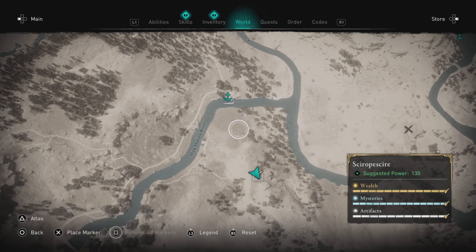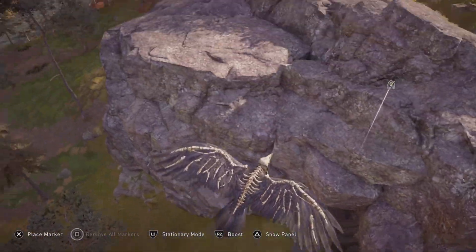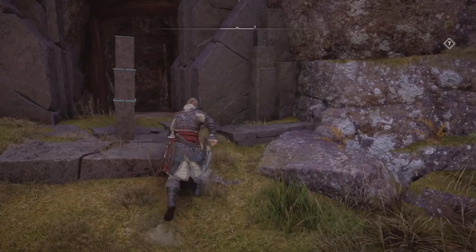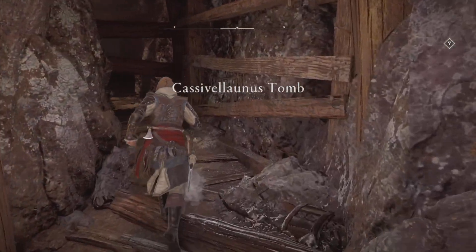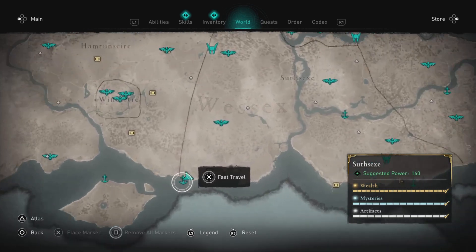After that we have the final area over in Sciropescire — Cassellevanus's Tomb. The easiest way to get to it is probably this little port over here and then just go south. It's going to be in a rock wall, a little bit hard to find if you don't know where you're looking, but there it is — just touch that and get in there.